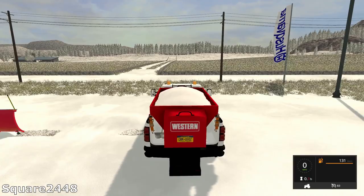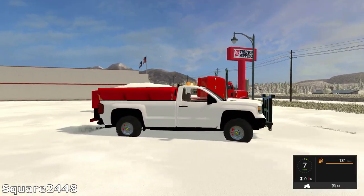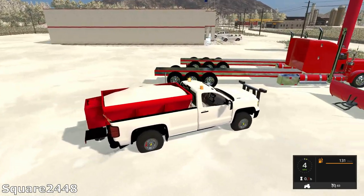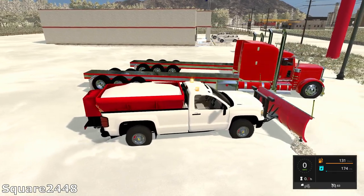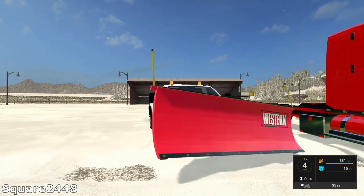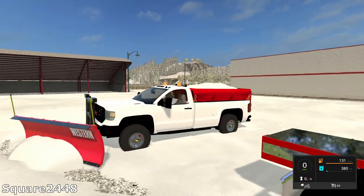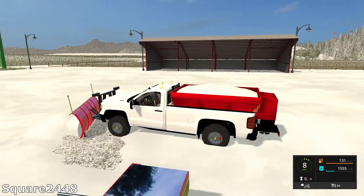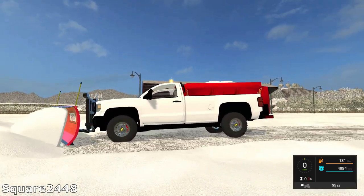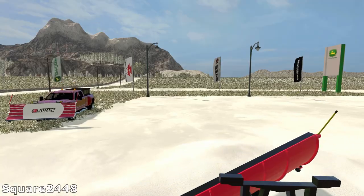We're going to start this up. It has all the same working lights and the beacon lights do work — that is awesome. You can see it is pretty weighed down on the back, but it does a pretty good job since it does have a Duramax engine. This plow works perfect, it is a Western, and it does plow and do everything the same. What I did notice is that when you lift up, the suspension does have a little bit of a problem trying to lift it all, but it does do a pretty good job.